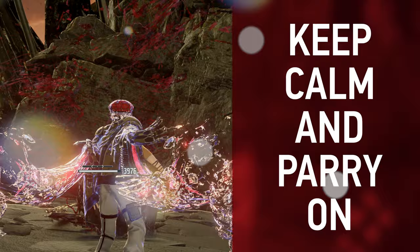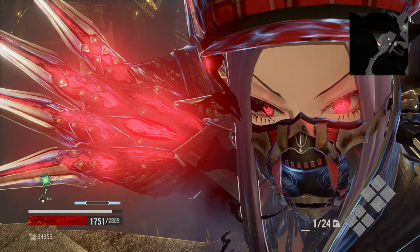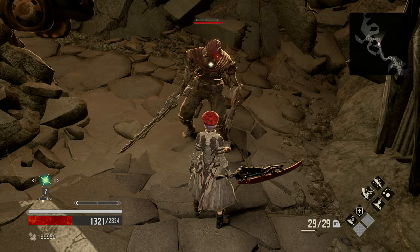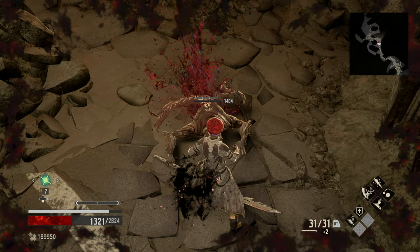The parry, dodge, and drain attacks are not to be underestimated in Code Vein. In fact, they are your most powerful tool to take it to the foes in the desolate wasteland. They're not as simple as you would think. For instance, the timing window for the parry depends on what blood veil you have equipped. Some you have to do it super early, like with the demon tail and with the spikes, whereas the other two you have to be a little later, with the gauntlets and the demon wolves.